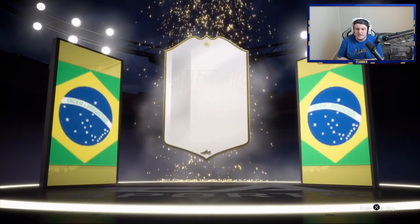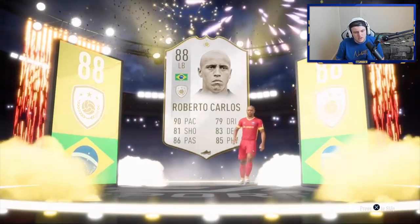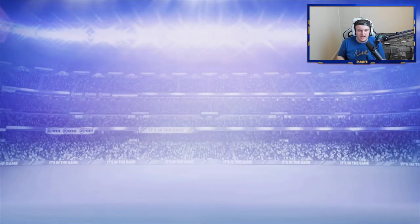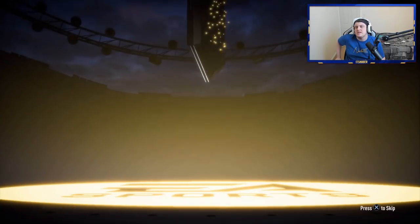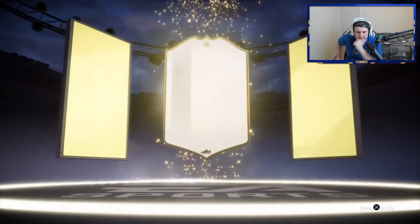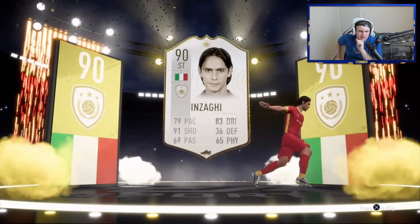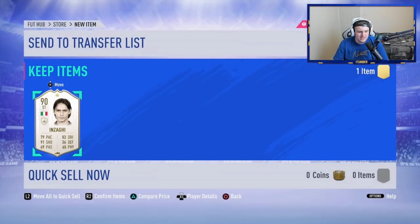Third icon pack - come on EA, show me some huge icon pulls. It's going to be Italian striker - 90 Inzaghi. The card itself is quite bad, but this is literally five 100k packs at the end of the day. I think everyone knows this is five 100k packs at this point. But we do have one more - we're going to open the two rare gold players pack for luck first and see if we can get anything good.